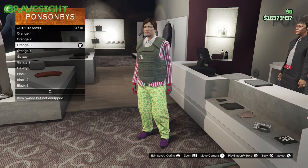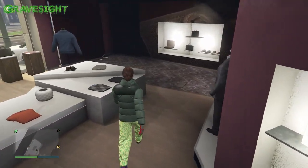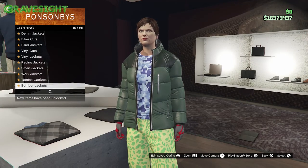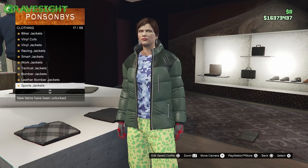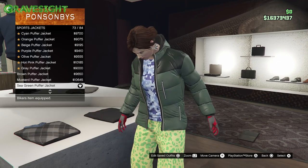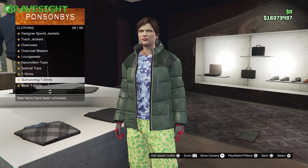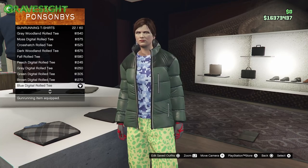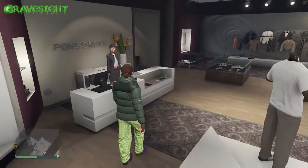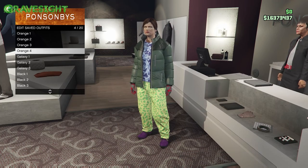Now we're going to make the next outfit, number four - poofy jacket time. We're going to go down here and get that blue camo jacket or shirt, right here in section number 73. Back out and go down, then right here number 22. Leave everything else and go ahead and save this down to the next slot. That's number four.